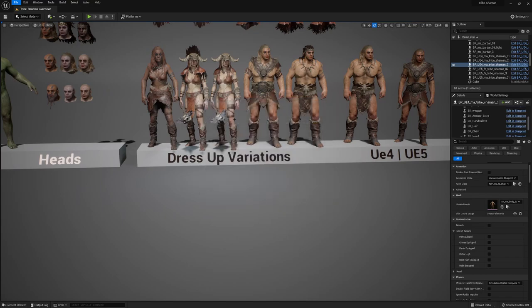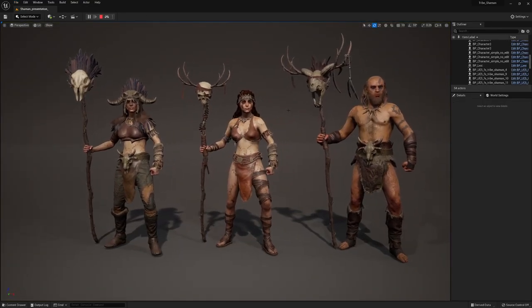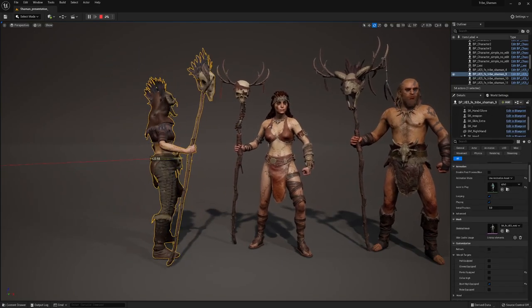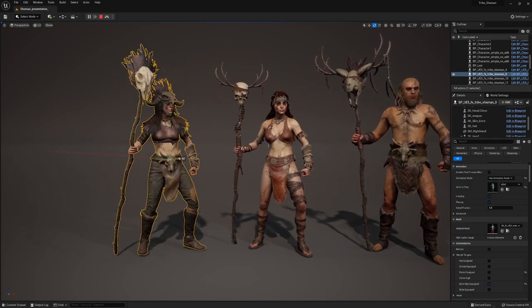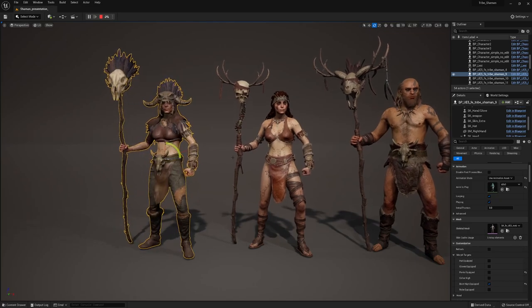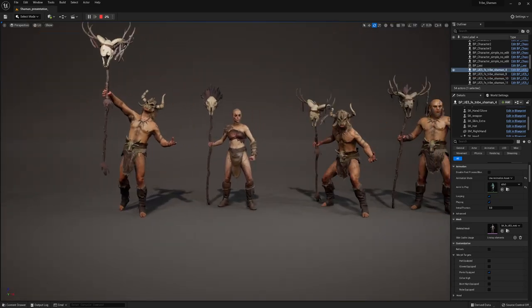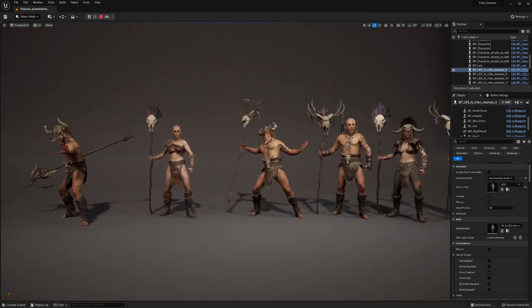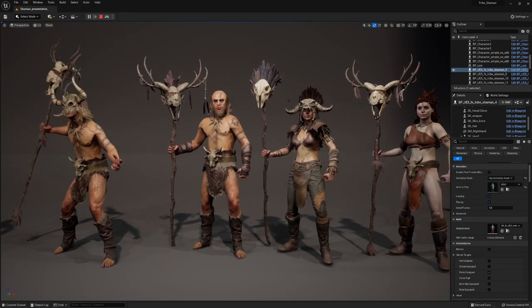I also prepared a little presentation scene so you can see the characters in action. I've placed them in the scene with an animation from the Animation Pack, which is not included in the product but you can get it on the marketplace. There you can see some of the chest pieces, and also idle animations with staffs, as well as some attack animations with the females.